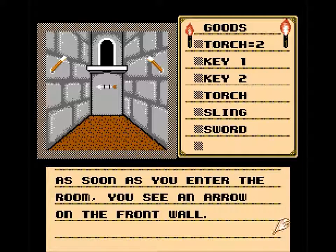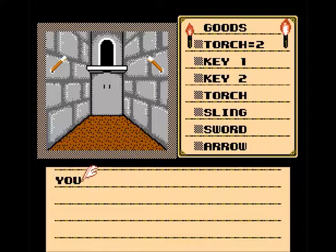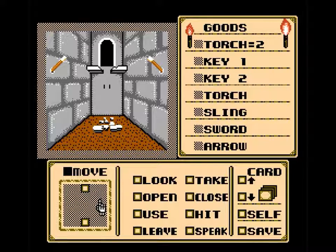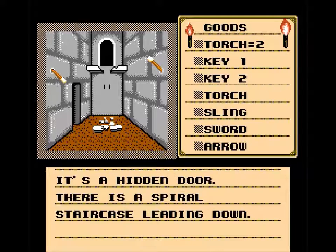As soon as you enter the room you see an arrow on the front wall — and torches! A good rule of thumb with this game, except for that tome in the previous room, is to take everything. The torches on the wall can't be taken — maybe they're switches? 'The ledge wasn't strong enough to hold you; you fall to the ground and land hard on your rump.' Let's try using these wall torches — it's a hidden door! There's a spiral staircase leading down.